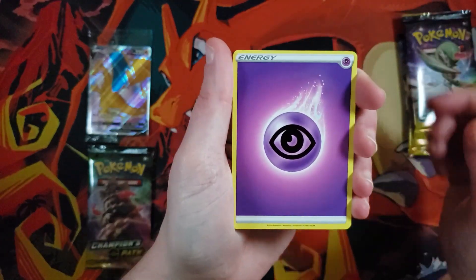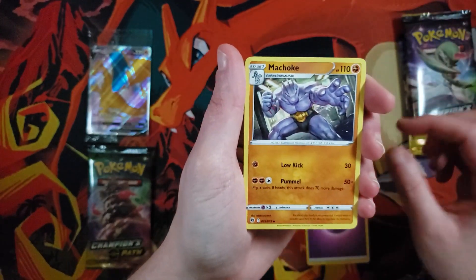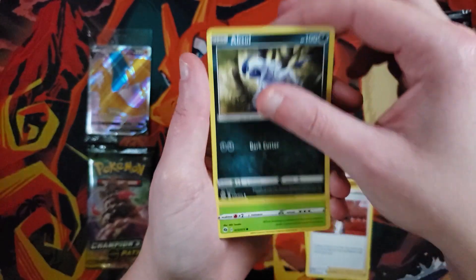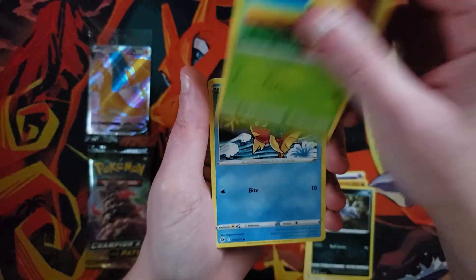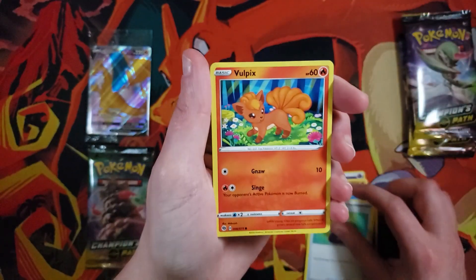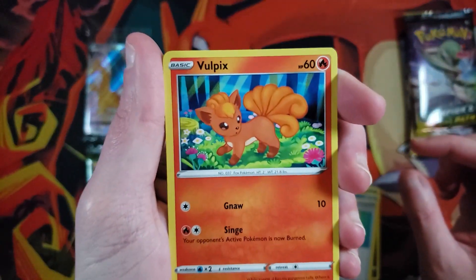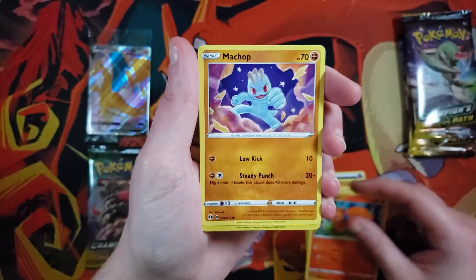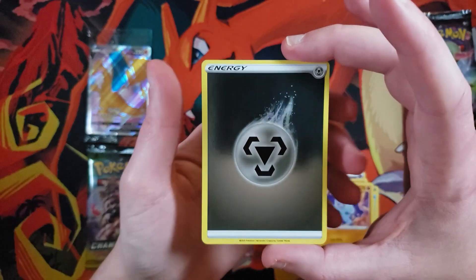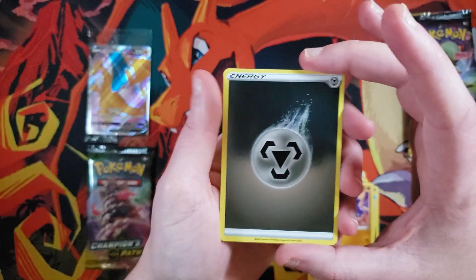We're going to do a Psychic, Machoke, Caboo, Absol, Kakuna, Carvana, Potion. Vulpix — look how good Vulpix looks! Machop. Our reverse: Hollow Energy. Most people hate these, but I don't have any of them, so I'm excited.